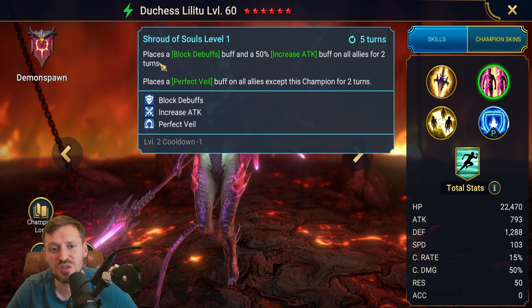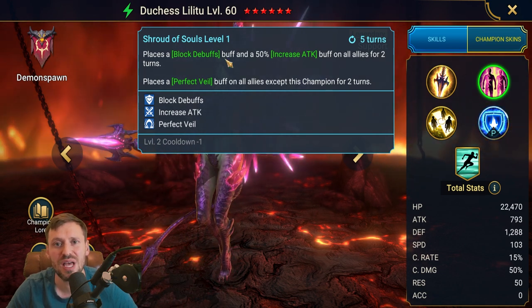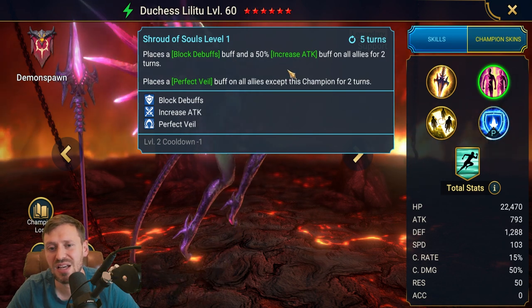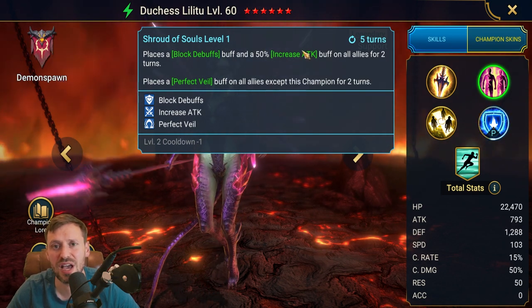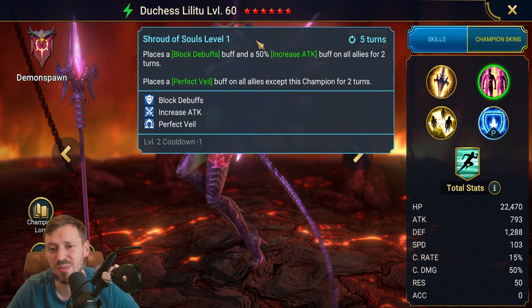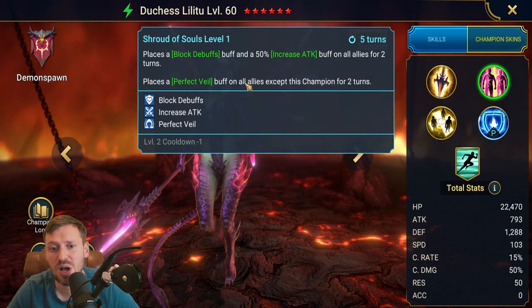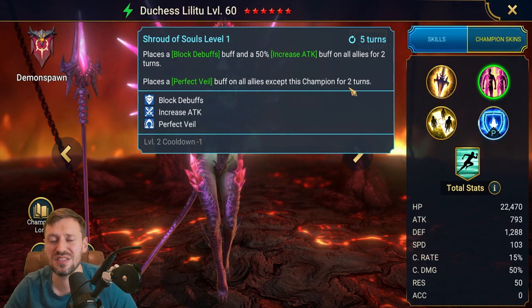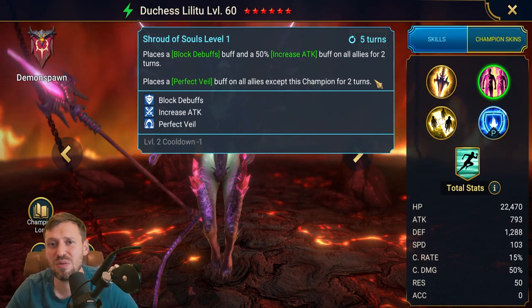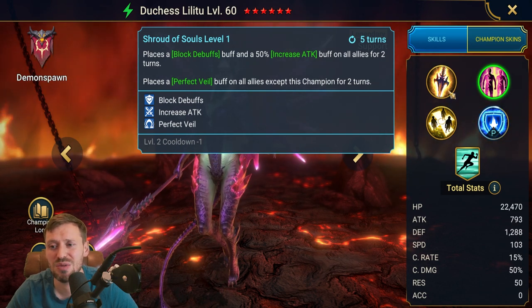Her A2 places block debuffs and an increased attack buff on all allies for two turns. Block debuffs is very, very strong — it's going to stop all sorts of nastiness the enemy can throw at us, like any CC or bombs. Increased attack means if we have attack nukers on the team, that's going to boost their damage and we'll drop the enemy. Her A2 also places a Perfect Veil buff on all allies except this champion for two turns. There are just so many times where the enemy is not going to be able to hit anyone but Duchess, and because she's built so tanky, she soaks up all that damage while your team gets work done.